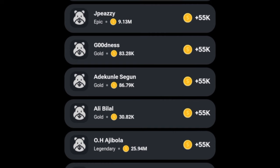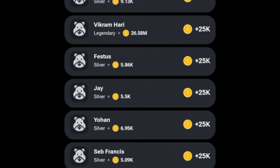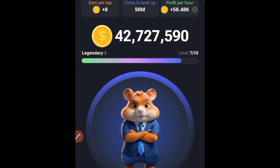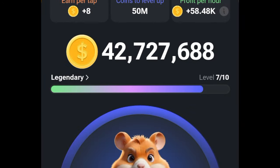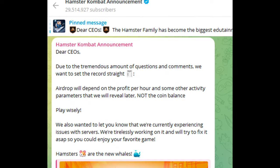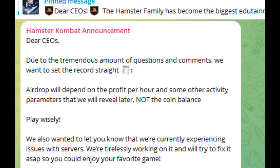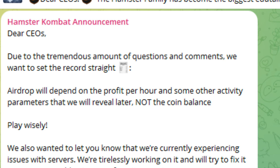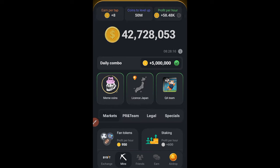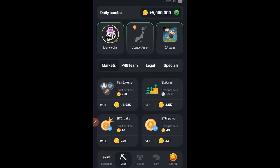Getting more referrers means getting more points and more qualifications for the airdrop. Hamster Combat recently posted on their platform that these points are useless — your airdrop will not be based on the coins you are accumulating. They say it could be based on other factors announced later, which could include referrers, buying cards, perks, and all of that.